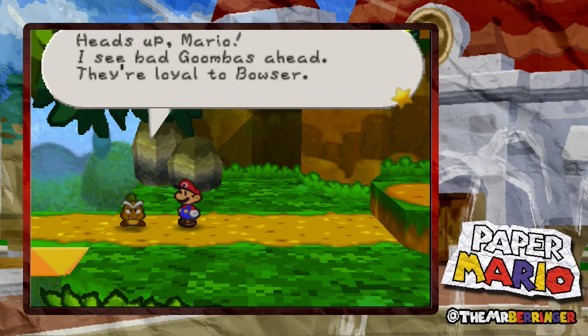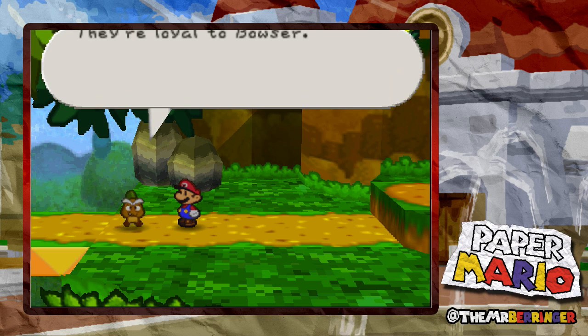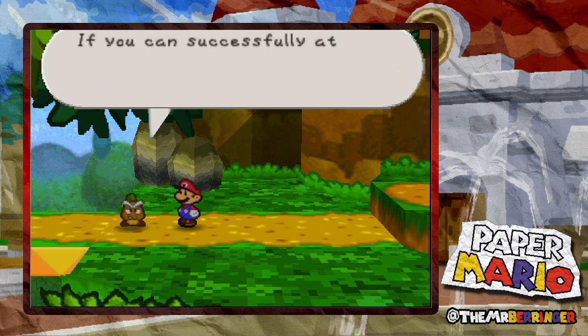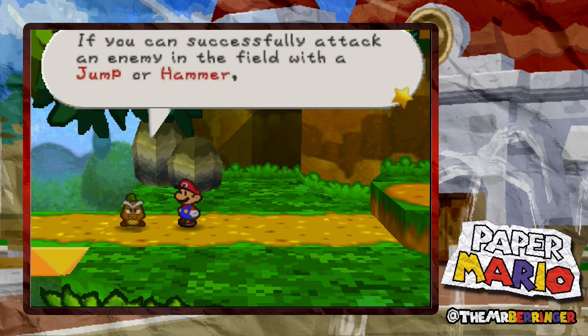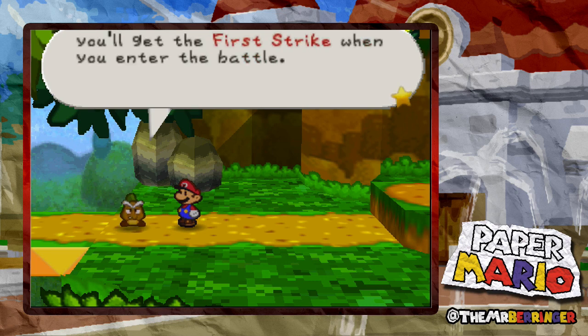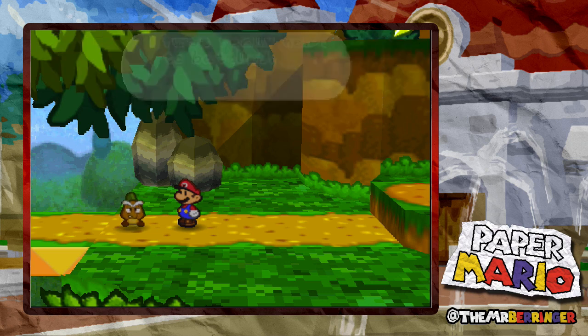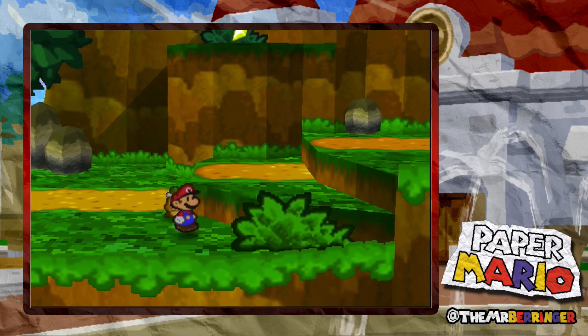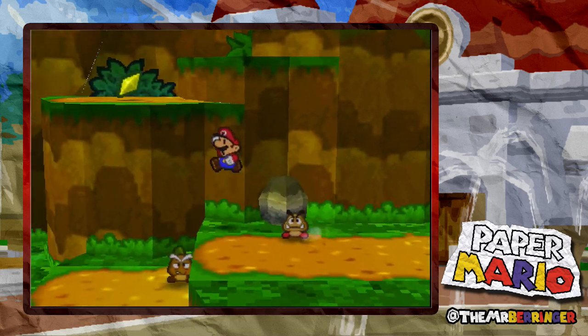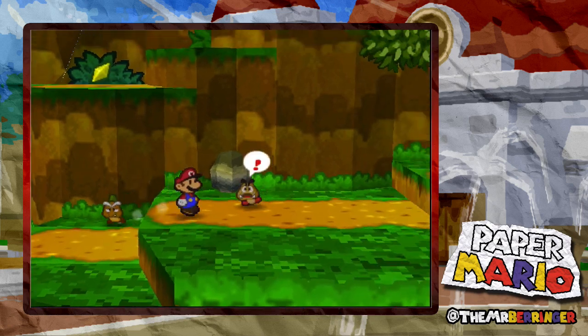Heads up Mario, I see bad Goombas ahead - they're loyal to Bowser. If they see you, they'll take you without hesitation. If you can successfully attack an enemy in the field with jump or hammer, you'll get the first strike when you enter the battle. Striking first really helps when it comes to battling. Oh look, there's a Revive from Pokémon up there. Oh no, I didn't manage to do it.